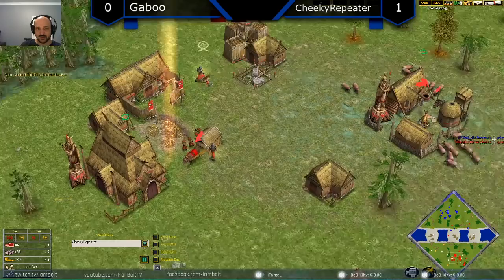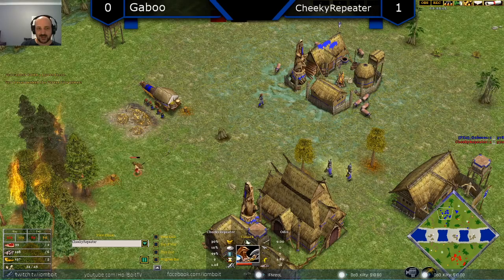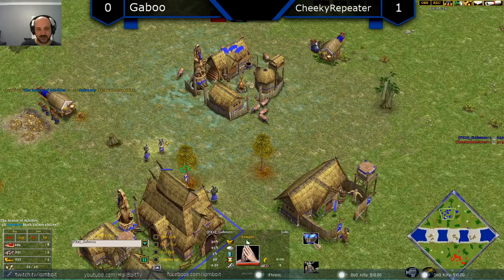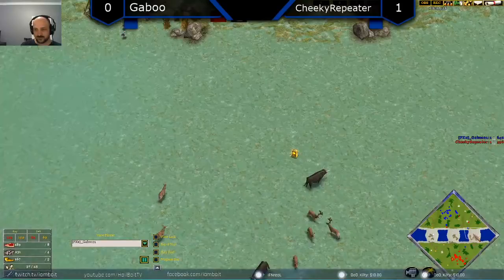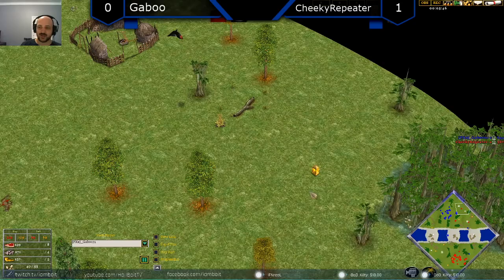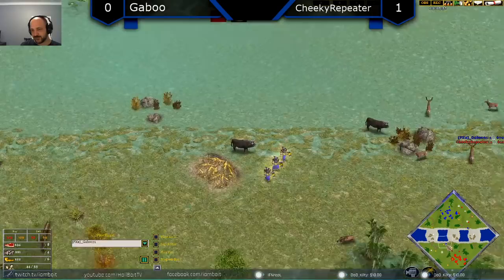A lot of times too many players will just habitually put the Spy on villagers, but you can get so much information if you know where the enemy's raiding units are. I like to see it used on military. The only risk is that the Skraeling might stay in the base and build houses for a while, but even then you've got a good idea of unit composition and army movements. Seeing the Forest Fire coming down — villagers don't get taken out, they just retreat. Look at this relic Gaboo's got: the infantry hack vulnerability — that's gigantic in this matchup.